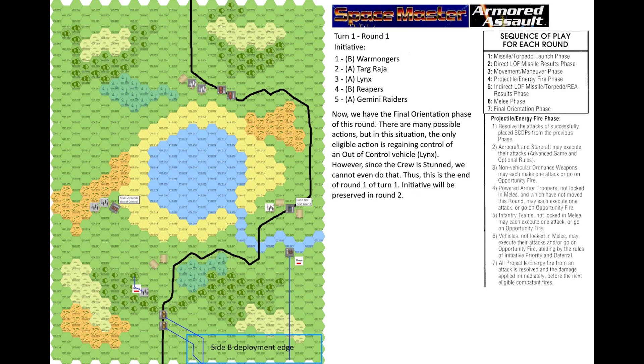Now the final orientation phase of this round. The only eligible action would be regaining control of the out-of-control Lynx, but since the crew is stunned we cannot even do that. This is the end of round 1 of turn 1. Initiative will be preserved in round 2.